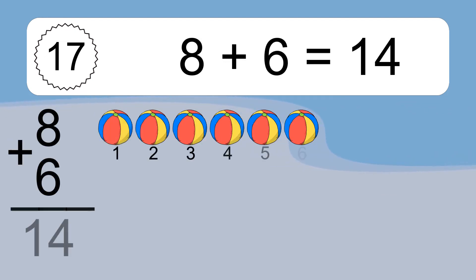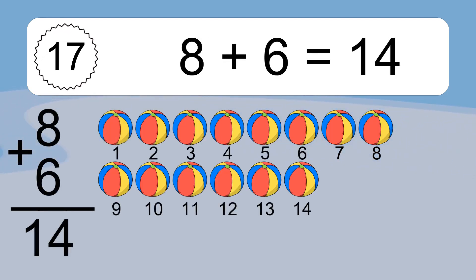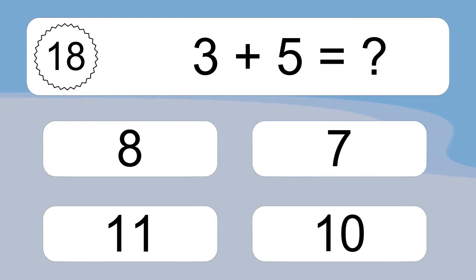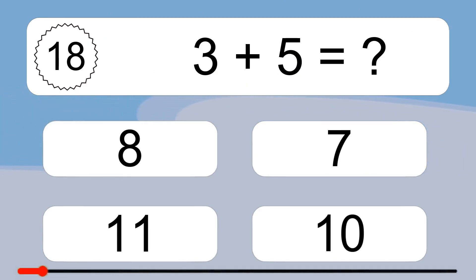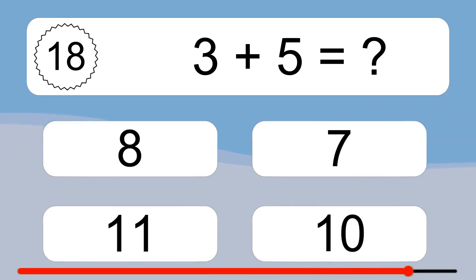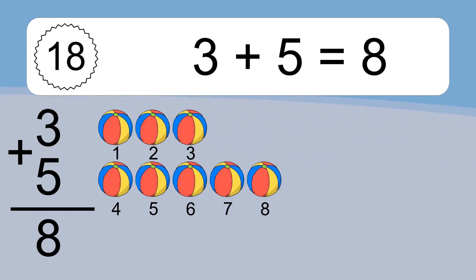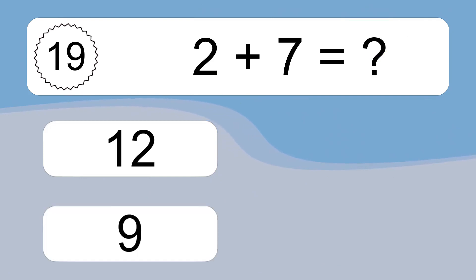8 plus 6 equals what? 8 plus 6 equals 14. Let's count it. 1, 2, 3, 4, 5, 6, 7, 8, 9, 10, 11, 12, 13, 14. 3 plus 5 equals what? 3 plus 5 equals 8. Let's count it. 1, 2, 3, 4, 5, 6, 7, 8.